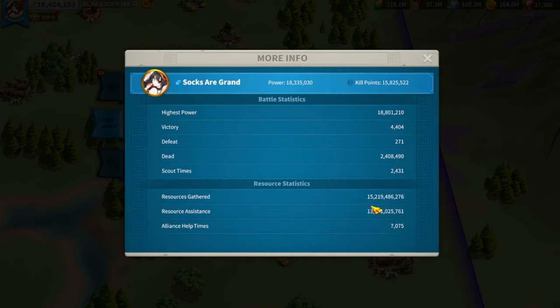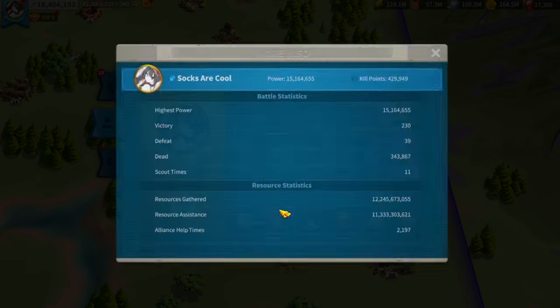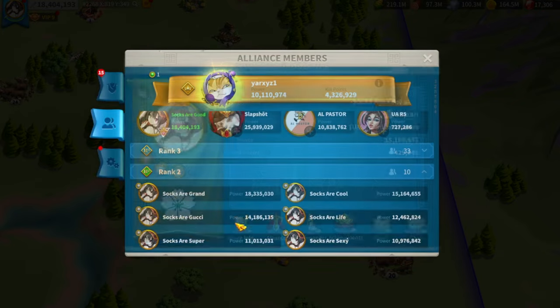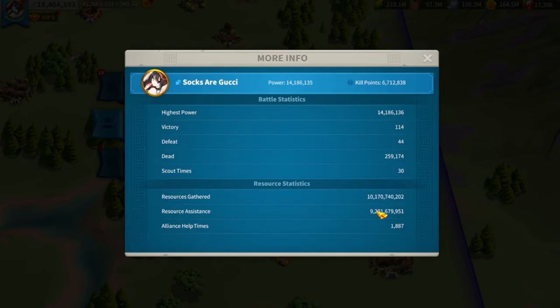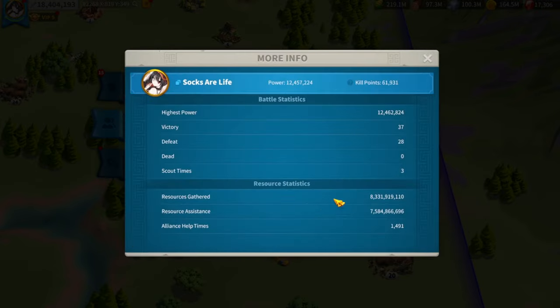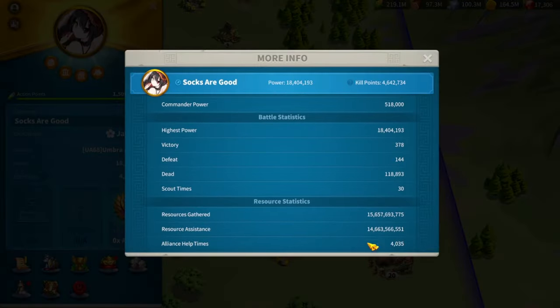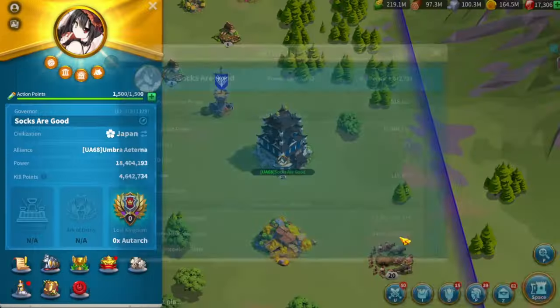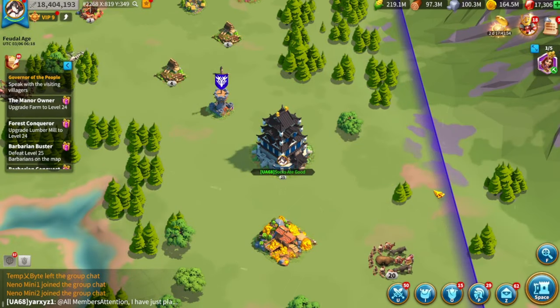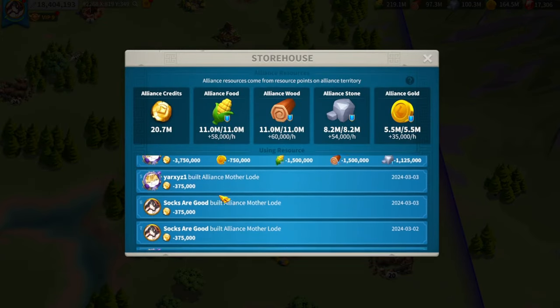As you can see, on this farm I gather quite a lot of resources — 13.7 million resource assistance. My next farm has 11.3 billion, so all of them have a pretty good amount of resources which I gather and send to my main account. This older farm has 14.6 million resources. I'm pretty active in gathering on my farms, just sending out gatherers every day.